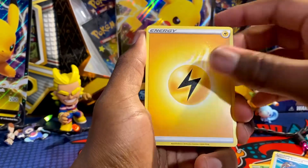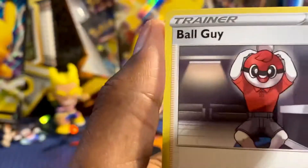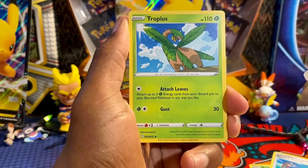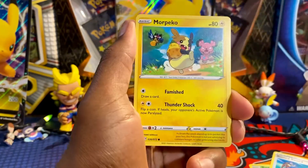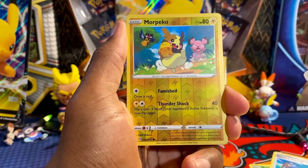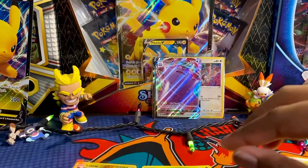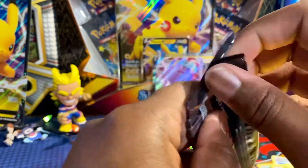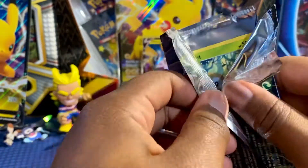This is the second Mad Party pin collection. Lightning energy, Luxio again, Tropius, Horsey, Yanma, Morpeko. I am excited for Battle Styles — I just want the gold Houndoom from there. Reverse Holo Morpeko, and we get ourselves a Celebi. Would have been nice if it was a holo Celebi. It's been four packs and no shinies. The Mad Party pin collections might be the toughest go.